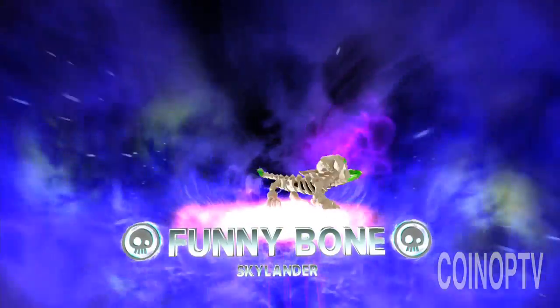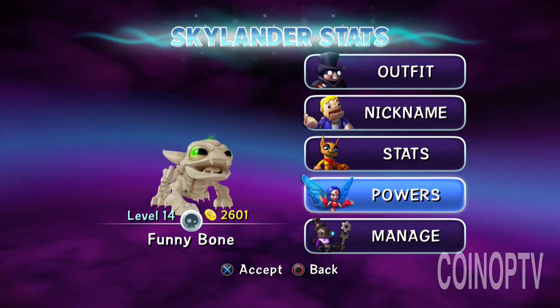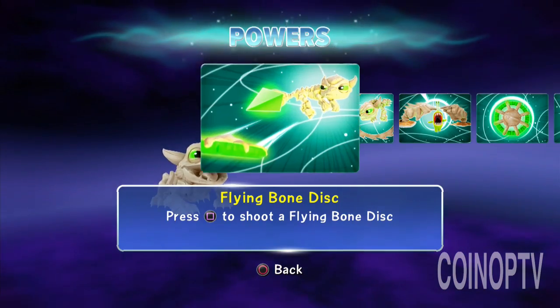I have a bone to pick! Alright Portal Masters, let's take a quick look at Funny Bone, the new undead element for Skylanders Trap Team. Let's check out some of his powers here.